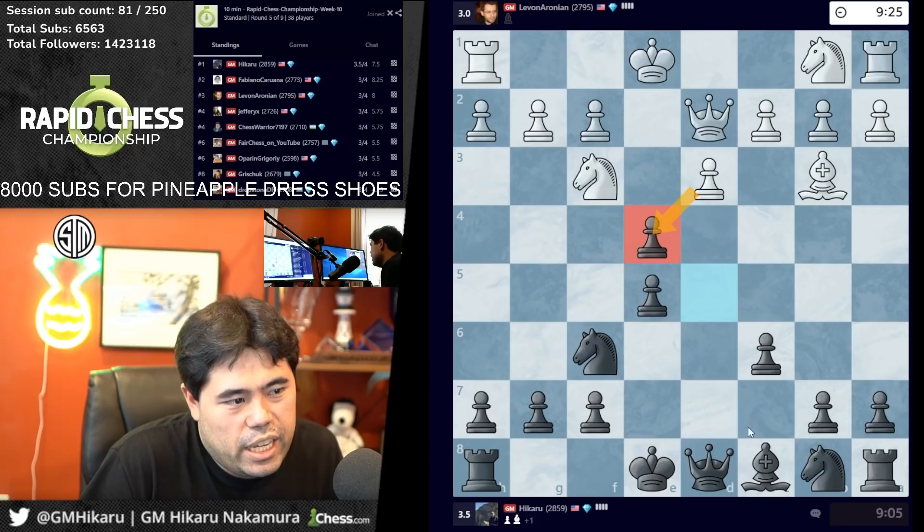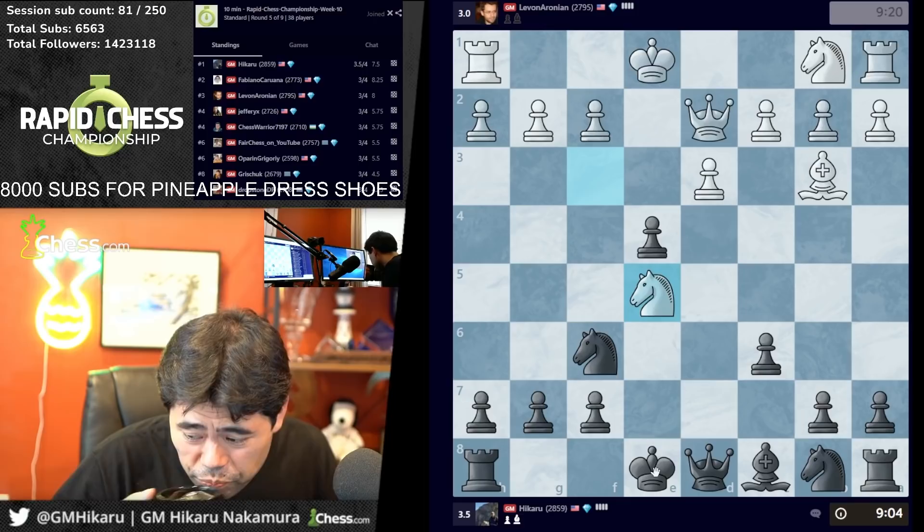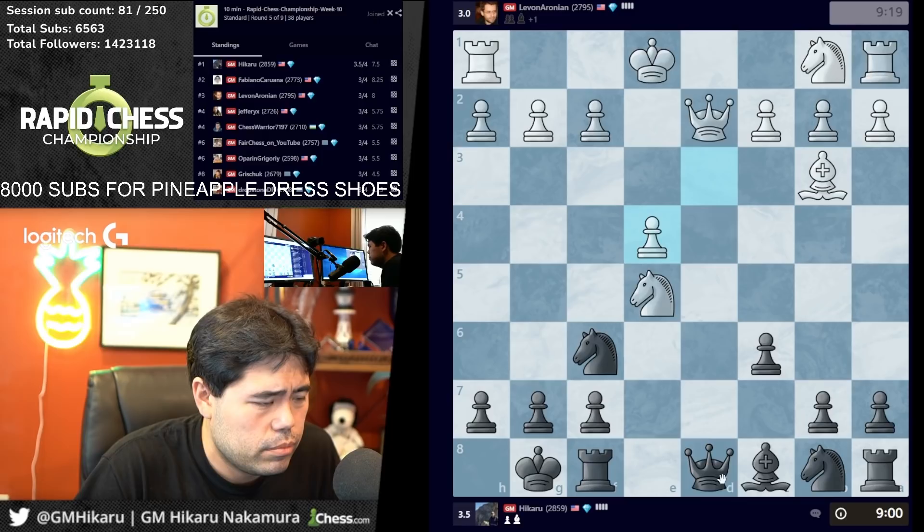White can also just take e4 and then queen e7, again headed for a very drawish position. It takes on e5, so I'm gonna castle here — d4, I'm gonna go knight bd7. Oh wait, did I just blunder?